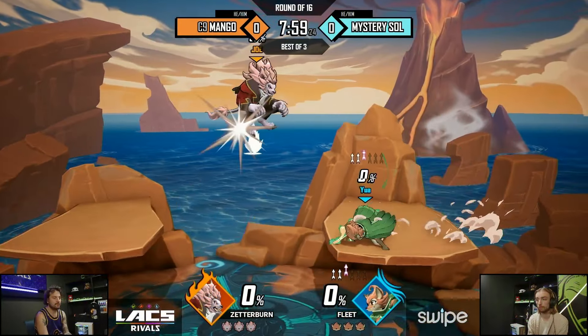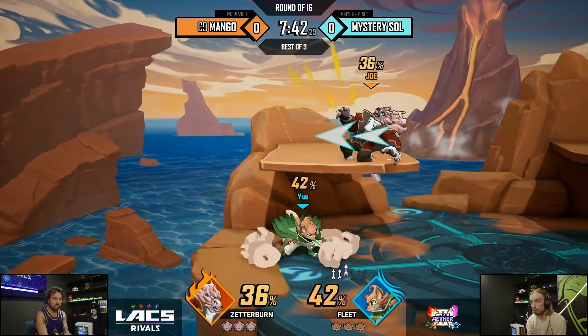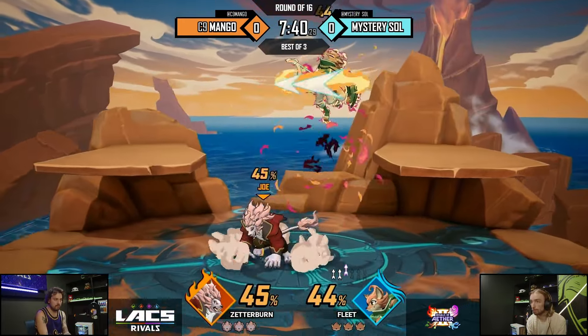Nah, I think Mango has a lot of hours in this game. He has the hands for it — we know that for sure. Well, until Aiden took him out. Aiden broke his pinky. So I learned something about the Vampire Zetterburn skin that is just incredible: it doesn't have a shadow.